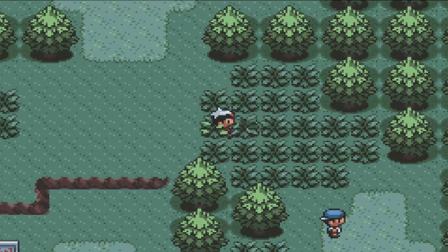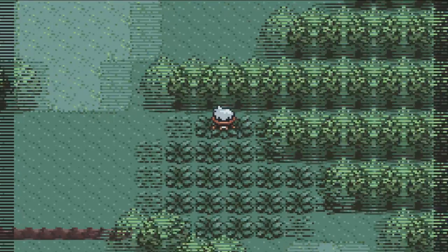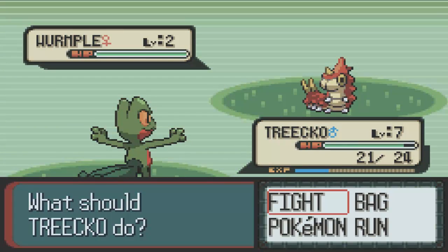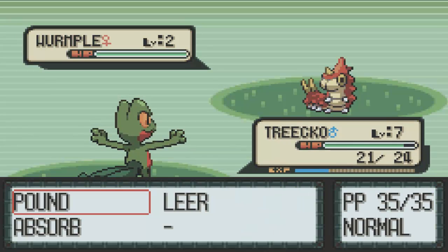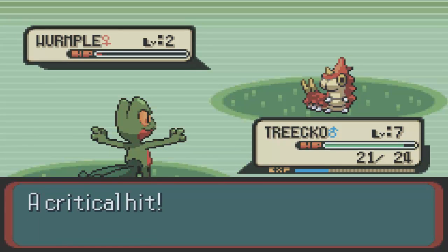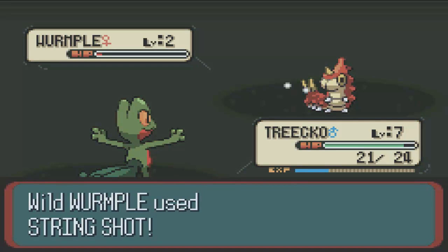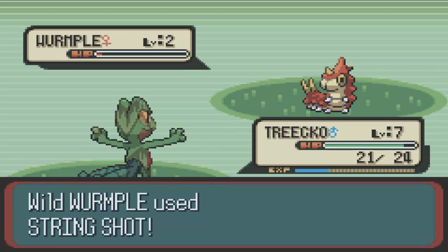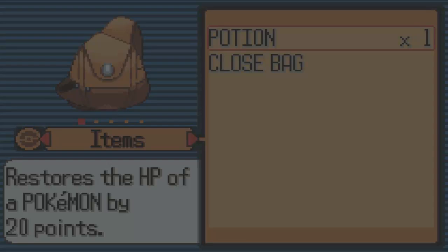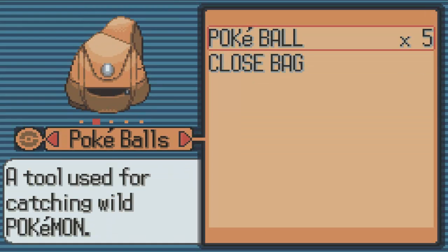Basically we're just going to be catching new Pokemon and taking on some Pokemon trainers in this episode in Route 102, beginning our road towards the journey to becoming the Pokemon Master of the Hoenn Region and the world. Well, we're limited to Hoenn Region for now, but we'll see what happens. Anyways, I guess we'll catch this Wurmple here, which is at level 2, but we can work its level up.